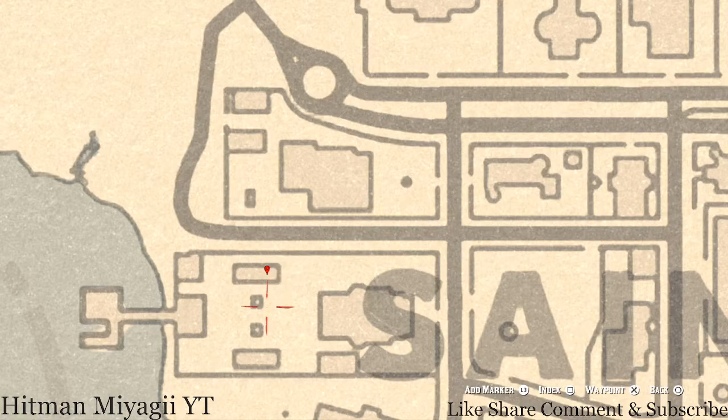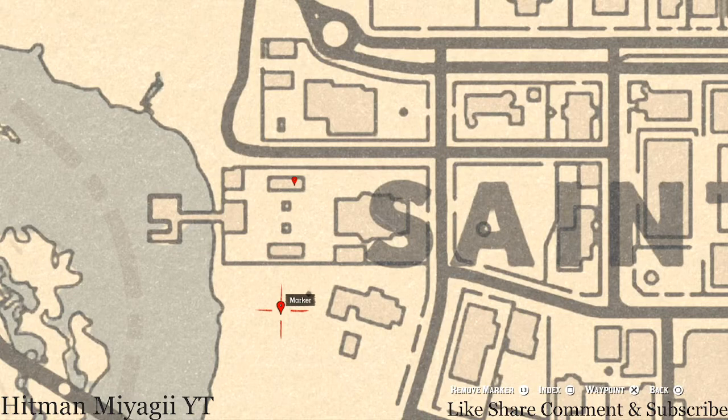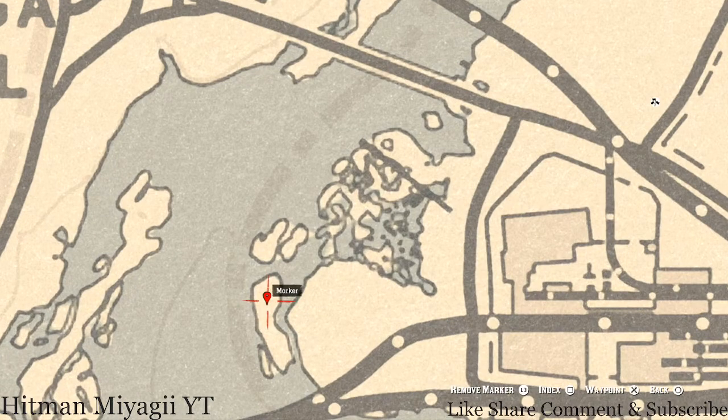Jump across the gate — right here at this location you will see a big tree. Pull out your metal detector right around that big tree and you will get another random lost jewelry.